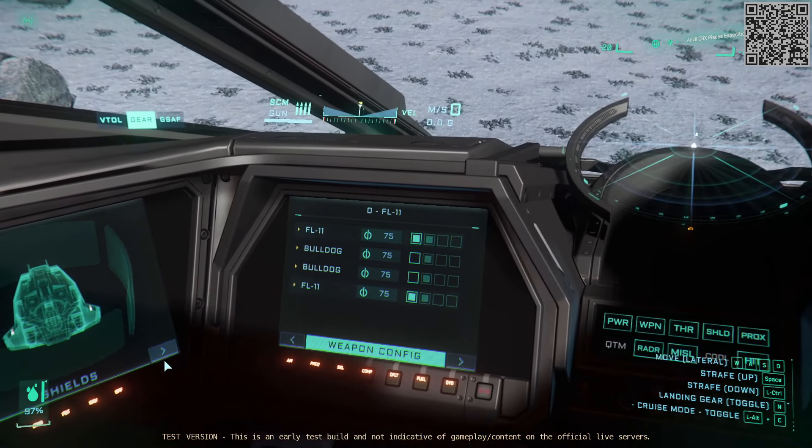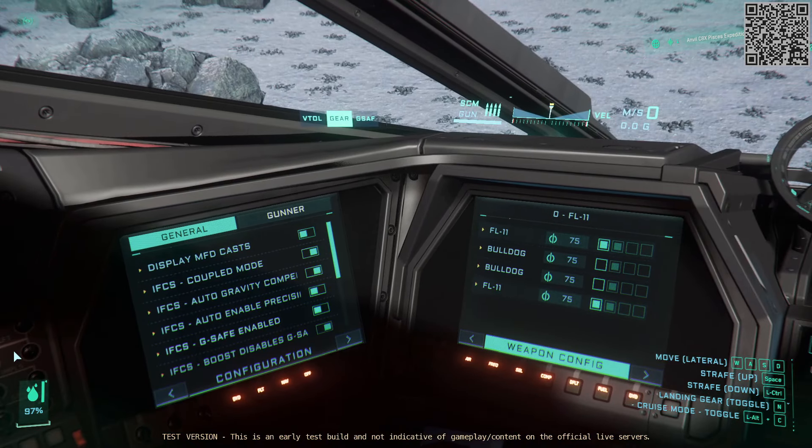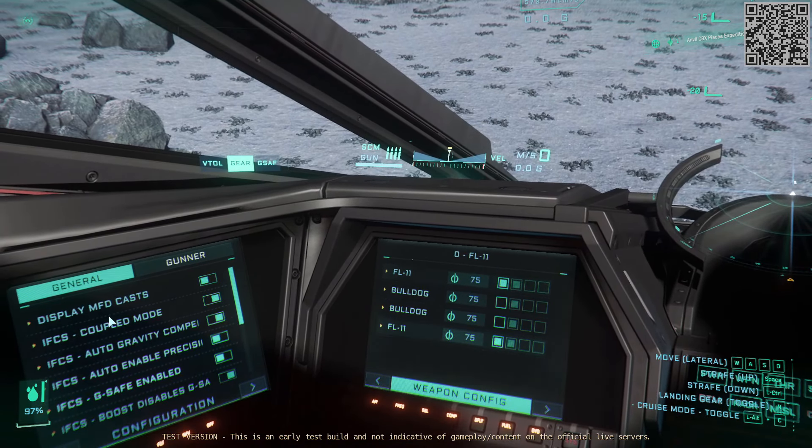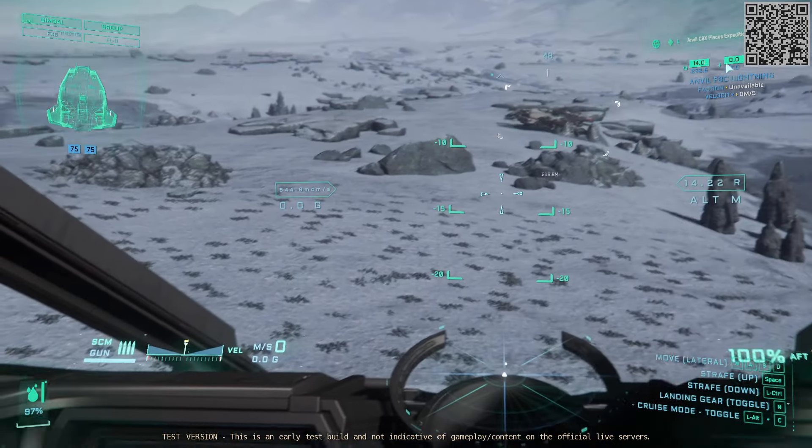The way it works is you can go to any MFD and just cycle it to any screen you want. The cool thing is you can turn off display MFD casts, and then it turns off that thing and that thing.